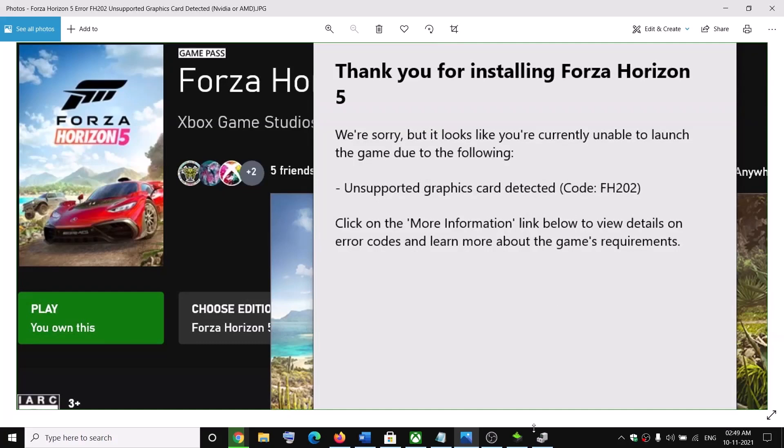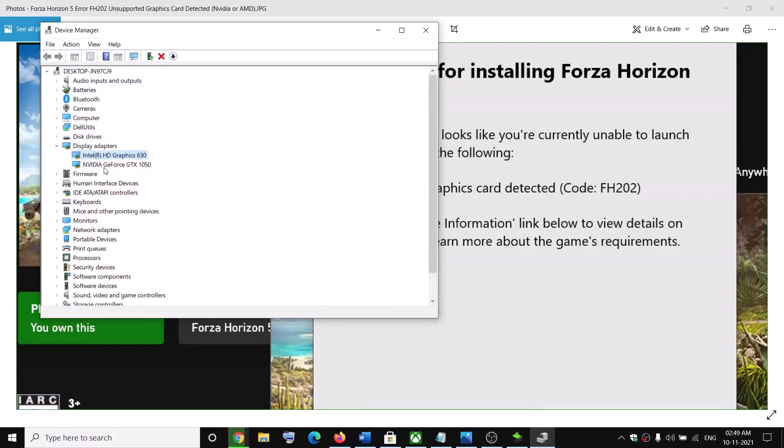When you select 'High Performance', make sure the dedicated graphics card is selected, then click 'Save'. Now try to launch the game — you should not receive that error message anymore. If you are still receiving the error and you have a dedicated AMD or NVIDIA card, you can right-click on the Intel graphics entry and click 'Disable Device', then try launching the game on the dedicated graphics card.